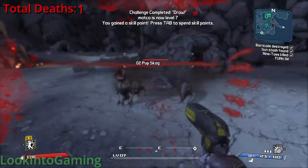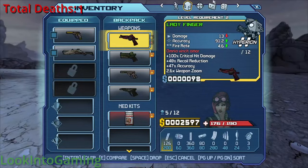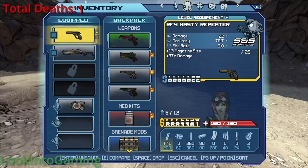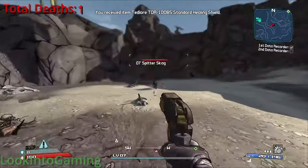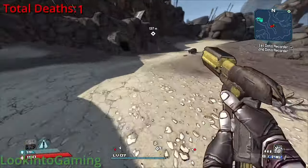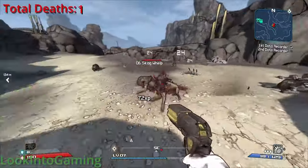I sometimes forget just how much XP you get from challenges early on in this game. I'm doing as many missions as possible to get tons of XP for a slightly better chance of surviving. I found my first shield, which is a massive find, especially because it also gives health regeneration, so that solves two major problems.